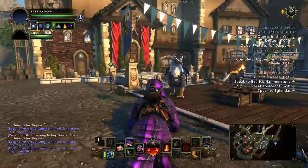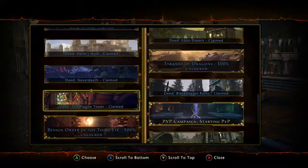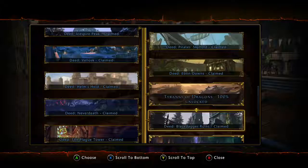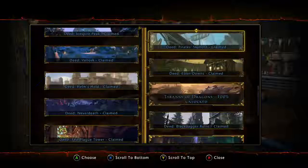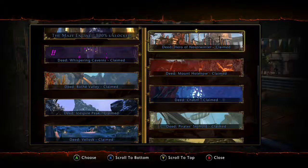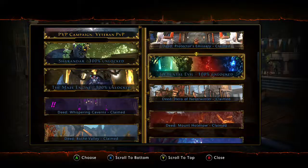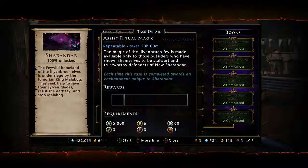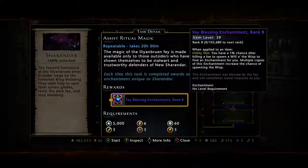I'll show you the other one in the campaign as well — it's in Shar'ndara. There it is — Fae Blessing enchantment. Boom — item level 39. This one gives you a 1% chance after killing a foe to spawn a Will-o'-Wisp, which gives you extra enchantments. So those are really good bonuses that you want to get.